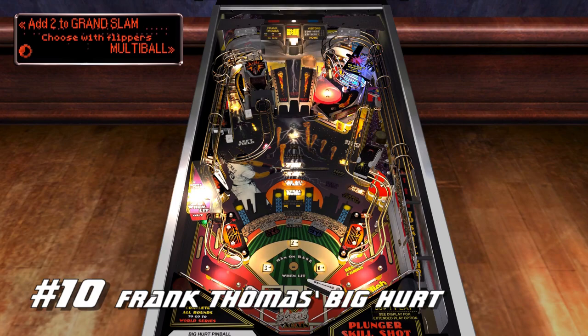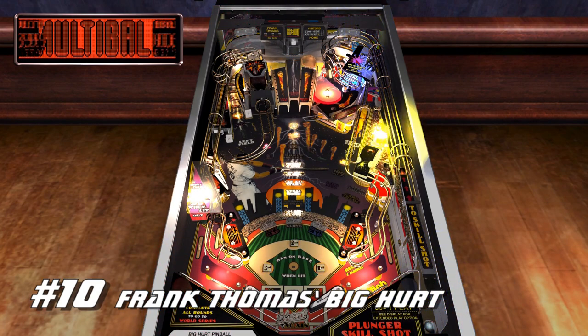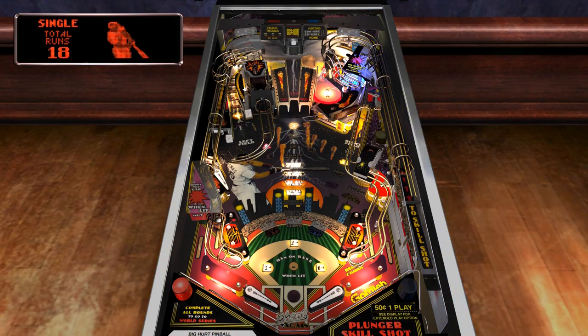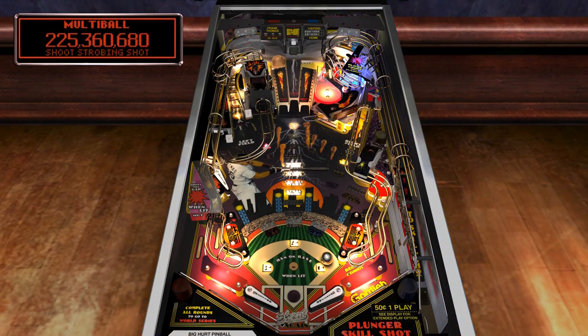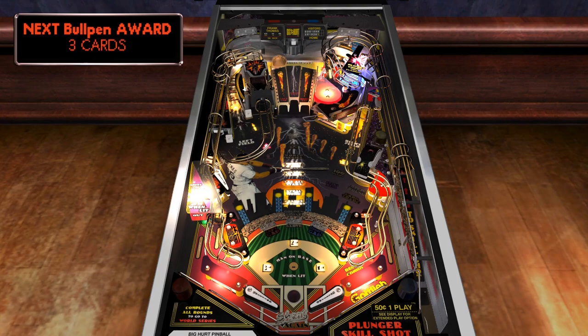Number 10: Frank Thomas Big Hurt. This is one of those tables I feel like I should like more than I actually do — I originally had it higher but after playing it again I dropped it a couple spots. The layout has a few interesting tricks that look like I should enjoy, but ultimately it doesn't work out that way. It all starts with the skill shot: the ball is supposed to be fed to the upper flipper, which you're then supposed to flip to knock the ball into some drop targets.